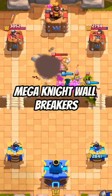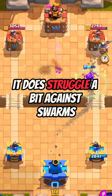At number 2 is Mega Knight Wallbreakers. Mega Knight Wallbreakers is a great deck that is very easy to use. There is so much firepower that eventually something will break through. It does struggle a bit against swarms, and that is the only reason that it isn't seen more often.